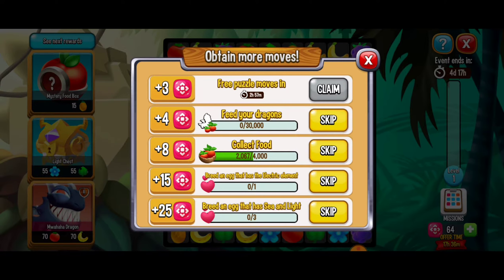After that you've got the 15 puzzle moves missions — this one can take a little more time and is more complicated. First we have to breed an egg with the electric element, then hatch dragons with the electric element. Then breed and hatch an egg with sea and primal, then breed and hatch dark and ice twice, then breed and hatch metal and dark twice, then breed and hatch war three times — each giving you 15 puzzle moves.